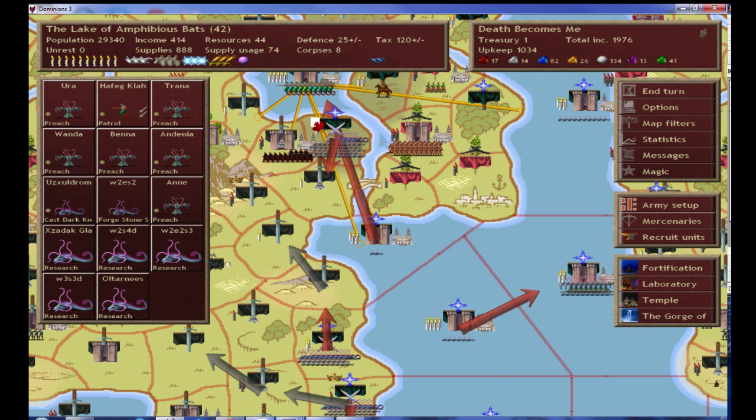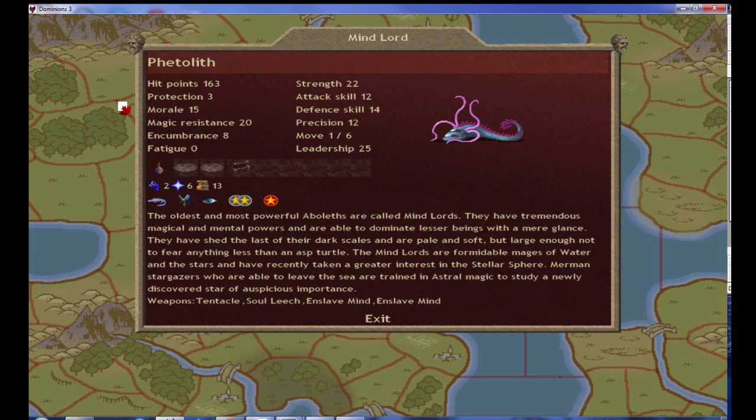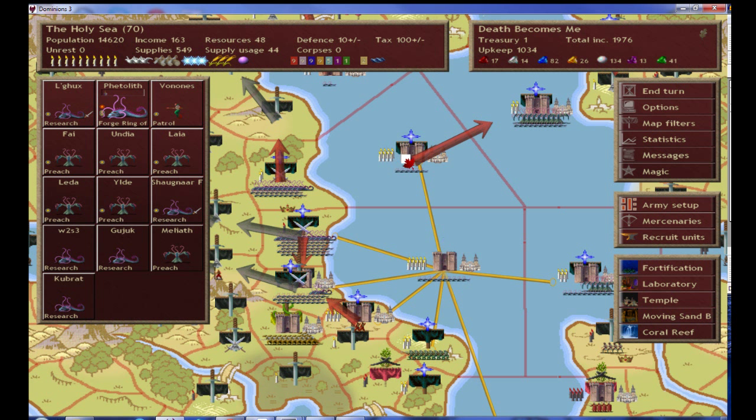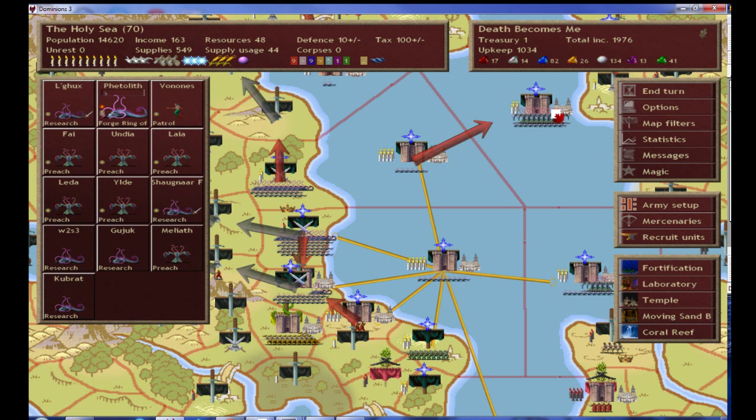One other thing — if you folks remember, I've got Fetolith, my heroic Mind Lord, with his lovely Astral 5 random. Well, looks like last turn he built a Crystal Coin, and now he's going to make a Ring of Sorcery. Ring of Sorcery provides plus one to all of the non-elemental paths — the sorcery paths — so that's Astral, Death, Nature, and Blood magic. Add that to the Crystal Coin, going to put him up to Astral 7. And then I'll also make one Ring of Wizardry — I don't want very many of those, they're very expensive. Rings of Sorcery can be of some advantage.